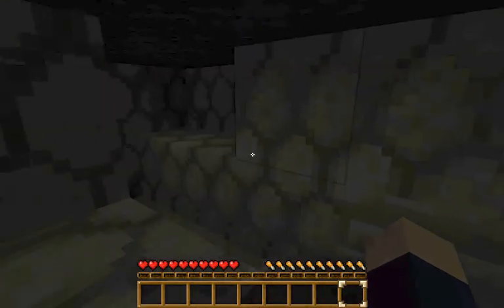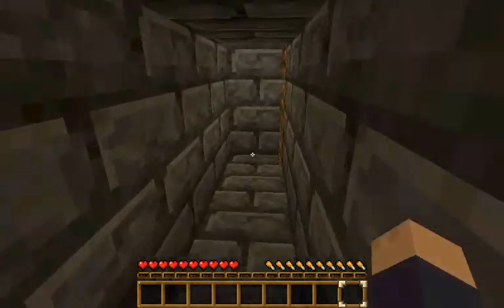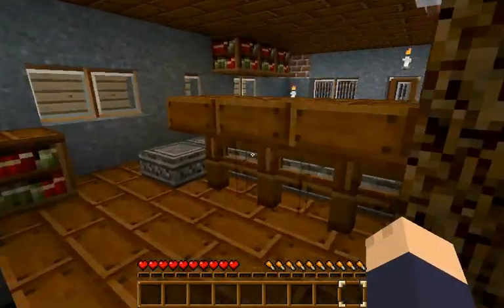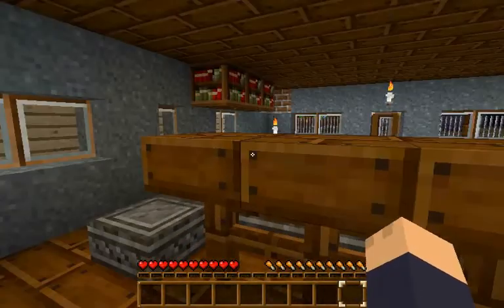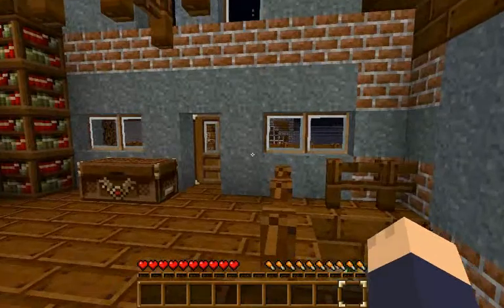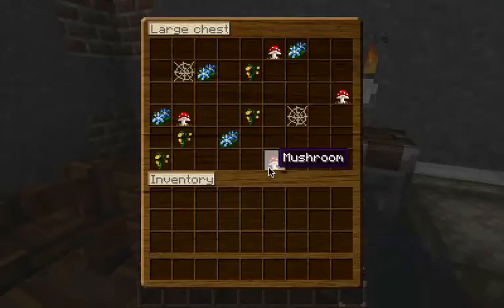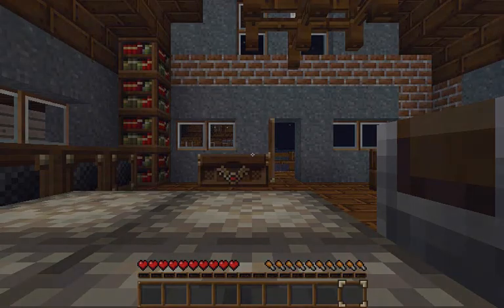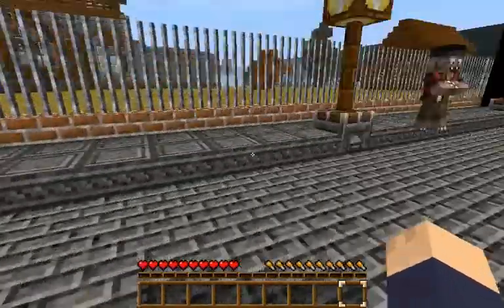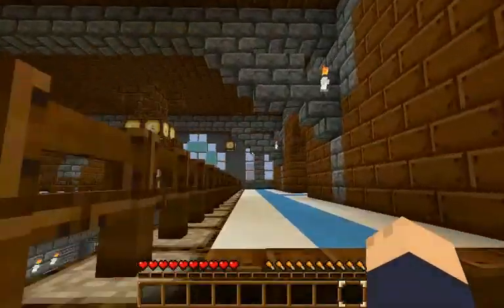Nothing else to do - make my way through the maze and I come out here. Where am I exactly? I have no idea, never been in this room before. It is night time and I'm outside the mansion. Here's a bed, so let's make it day. Now let's see where I am and the next part of the story. I've finished questioning all six suspects. Well, the gardener is dead so he's not really a suspect anymore.